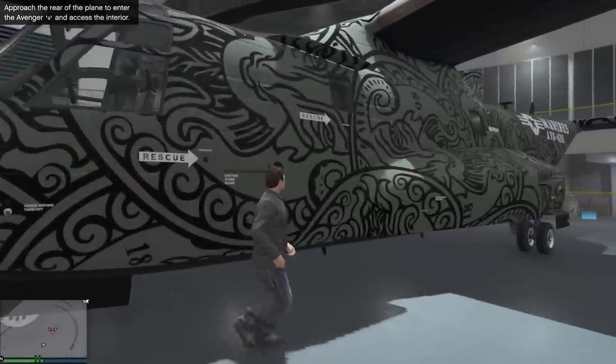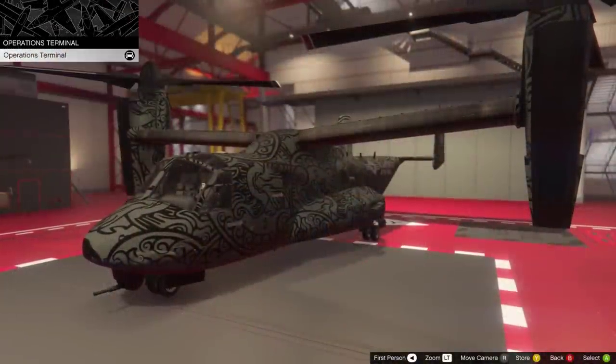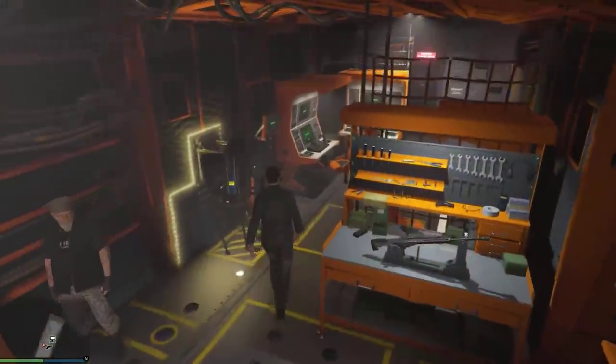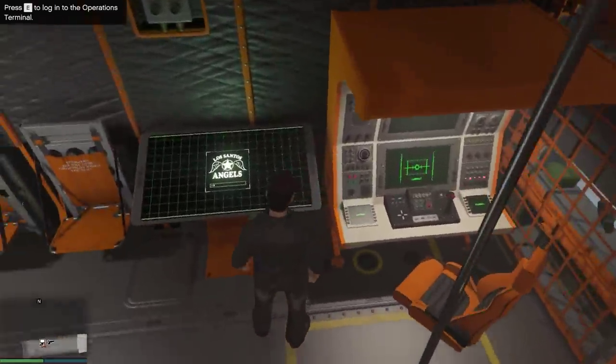To begin, everything you'll need is to acquire an Avenger and then take it to any smugglers run hangar. From there you'll be able to attach all the new features that were teased in the trailer, like the new machine guns and missile launchers, the facility to carry a thruster jetpack on board, as well as a command module that is used to actually start the new missions.